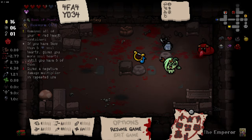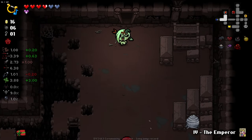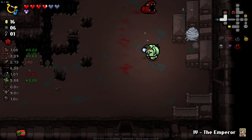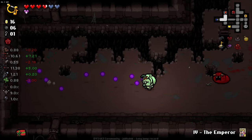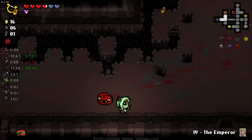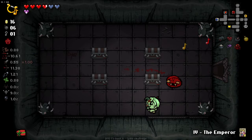What's this one? Removes all your red heart containers if you have less than six soul hearts, gives you more soul hearts until you have six. Gives a negative damage multiplier on repeated use. Why would I want to use that multiple times? Removes all your red heart containers - that just seems bad. And we got this as well. Which version do we want? Yellow with the homing - yeah. Blue's pretty good but I think yellow with the homing is the way to go.